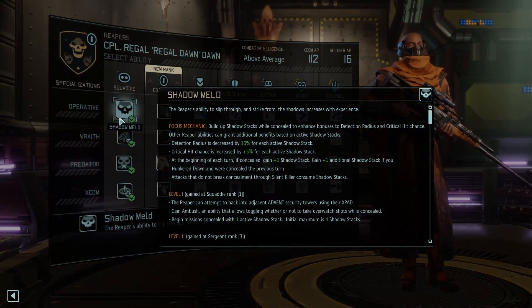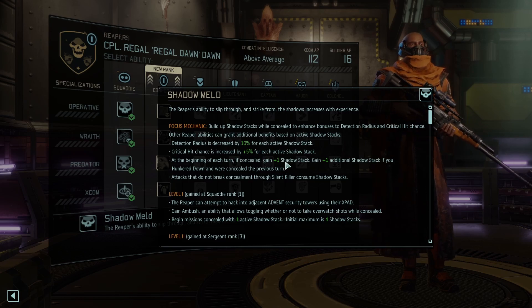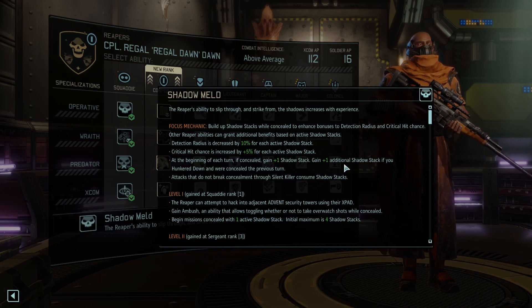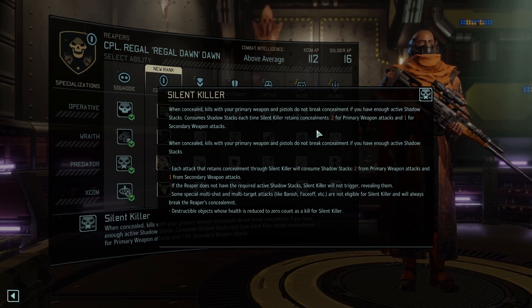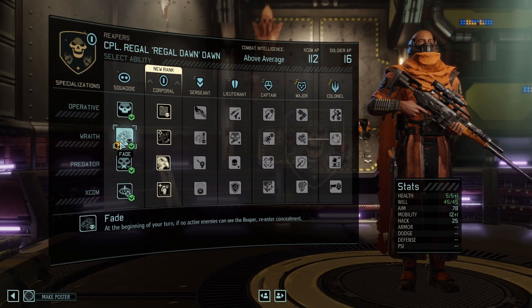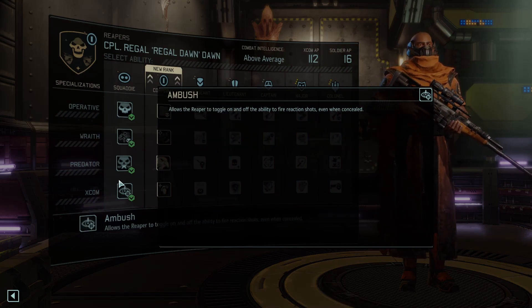The way Shadow Meld works is whenever they're in stealth, they gain Shadow Stacks. This reduces their detection radius, increases their crit chance. If you start your turn concealed, you gain a Shadow Stack, with an additional stack if you hunkered down and were concealed the previous turn. Attacks that do not break Concealment through Silent Killer consume Shadow Stacks — Silent Killer being the perk where you consume two stacks for primaries, one for secondaries when you shoot people from stealth. If they die, you consume the stacks and don't lose stealth. Very nice — no longer random like it used to be. We also have Fade: at the beginning of your turn you enter Concealment if no one can see you. And Ambush: you can say, hey, even though we're concealed, do the Overwatch. Really, really nice.